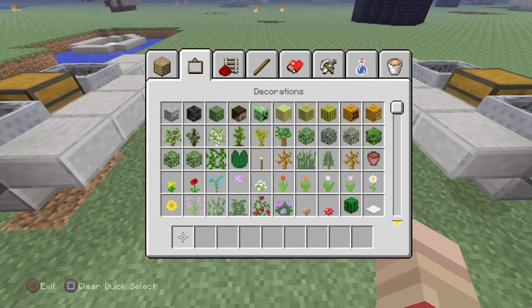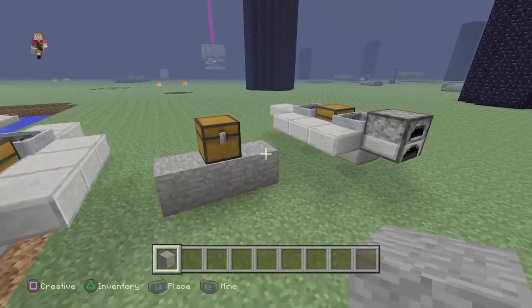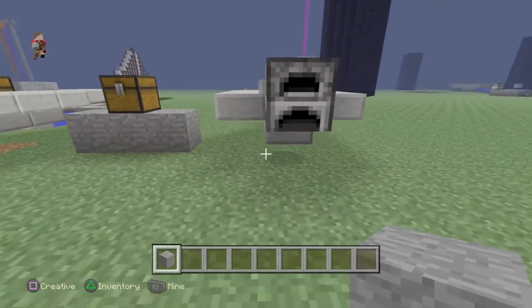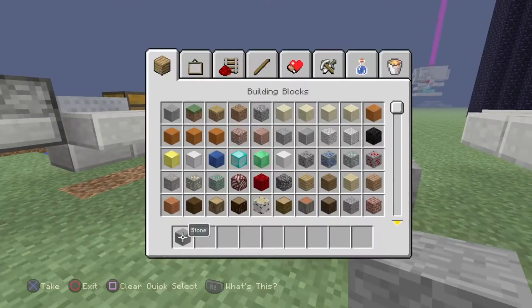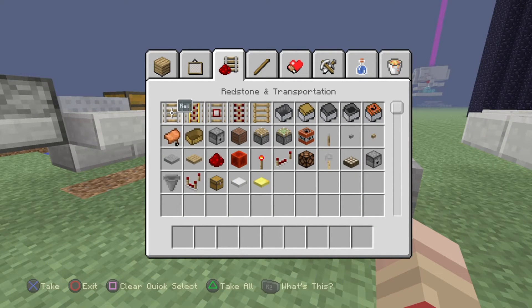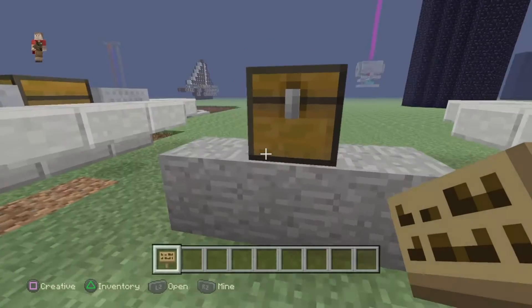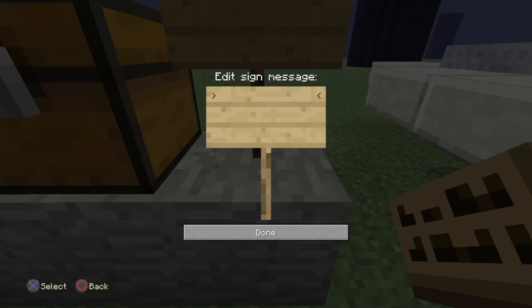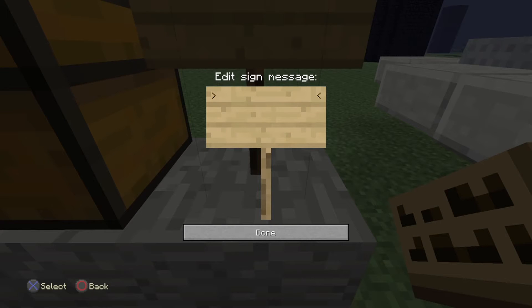I'm going to get some signs here so you guys can see the materials — super simple. You could place a slab under here but it just feels connected to the boat. I'm really sorry about my voice right now — I just lost it last night, woke up and had absolutely no voice. Writing materials with an arrow...